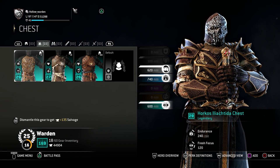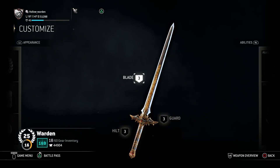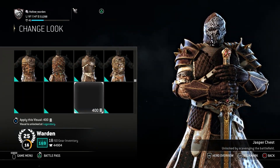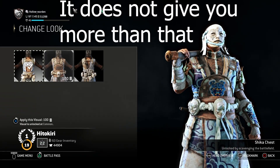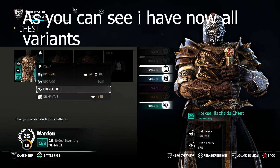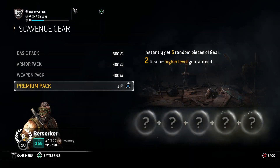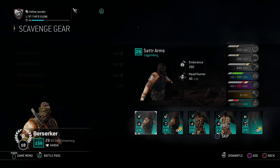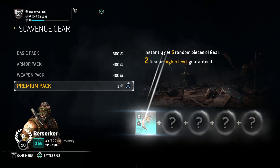Tip number one: reach reputation eight and then start customizing your heroes. Why? Because before reputation eight you did not unlock all the armor variants. So if you waste your scavenger boxes or steel on getting new variants, it won't give you the new variants on the legendary. So basically reach rep eight in order to unlock all the variants and then spend your scavenger gears or steel to get your new armors. That will save you so much steel and scavenger boxes.